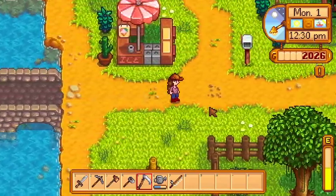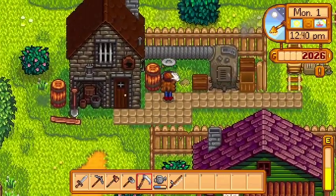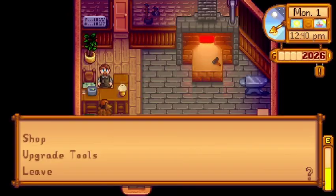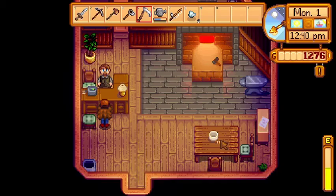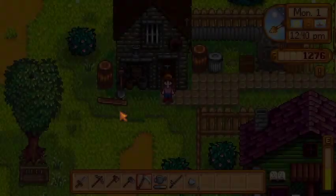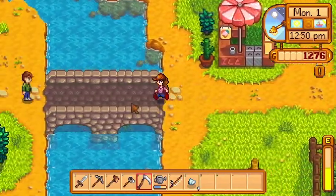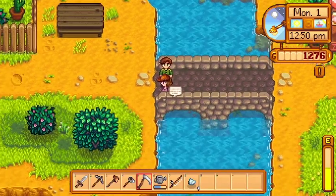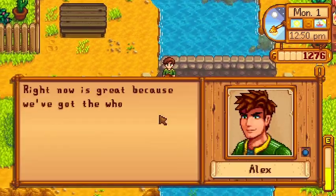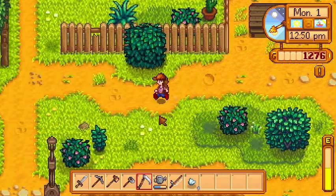Oh, we should have brought the stuff for Gunther — we'll have to do that later. Since we have enough money, we're going to buy the iron ore we need from the shop: one two three four five, perfect. We're going to smelt this up really fast, then we'll have our iron bar and we'll start recycling some stuff. Bye Alex, the whole season to look forward to — it was nice seeing you!